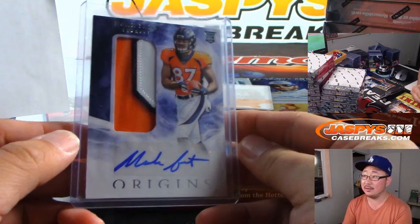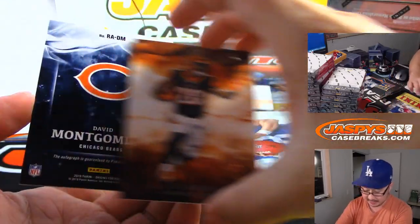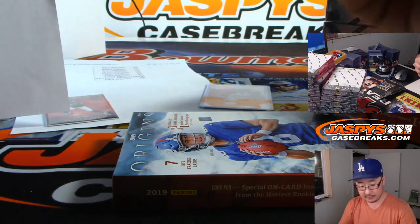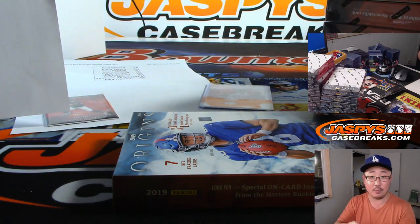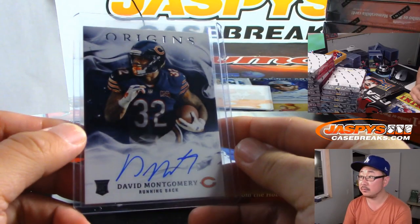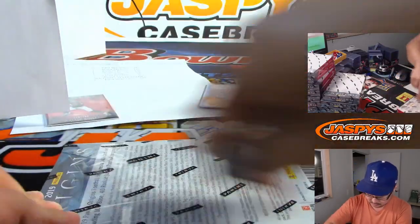Could be an interesting fantasy tie-in maybe. The on-card auto behind Joe Mixon is David Montgomery — not numbered, going to the Bears. Sergio Patino with the Bears.